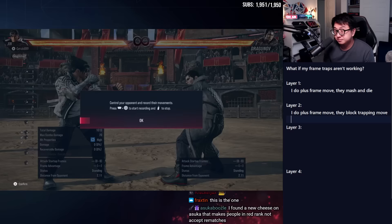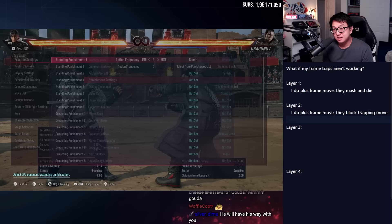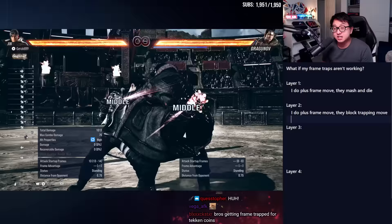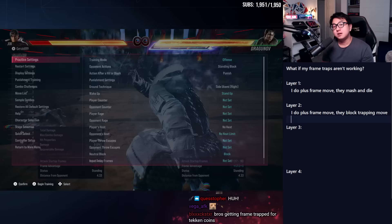Giving up your turn over and over puts you in a bad position repeatedly. At minus nine, Dragunov can have his way. I'm going to set Dragunov to do a frame trap instead of just punishing with a quick move. Say we've completed the frame trap — he blocks this move and now I'm minus nine, he's plus nine. This is a 22-frame move. At minus nine, if I try to do down-forward one, I'm getting blown up. Either he gets a free stomp, or if I decide to block, he frame-traps me. This mid is plus six on block.